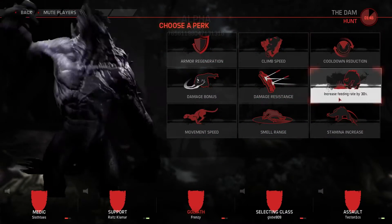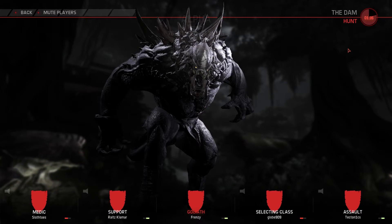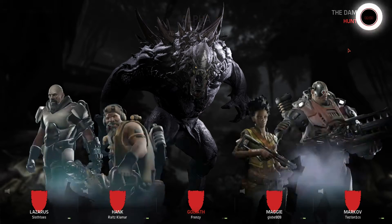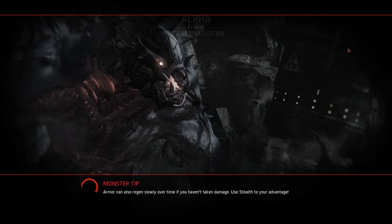Welcome back. Going into a game here on the Goliath on the Dam. I did my standard build — I'm going with cooldown reduction. This is basically my standard Goliath build: one point into charge, one into flame breath, one into leap strike, then cooldown reduction. I also mess with smell range pretty much — those are my two go-to perks. I really like smell range because you get a lot more information. It looks like it's going to be Lazarus plus a standard setup: Lazarus, Hank, Maggie, and Markov.